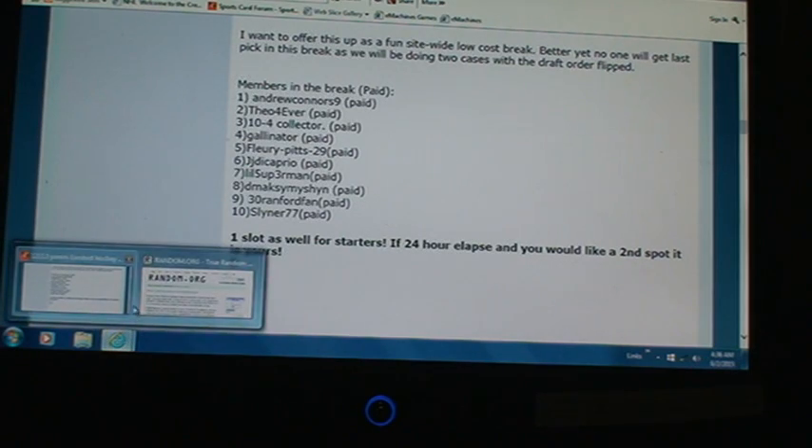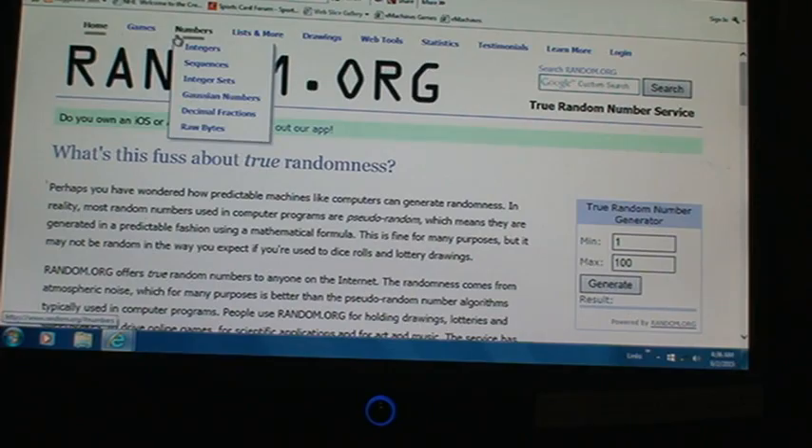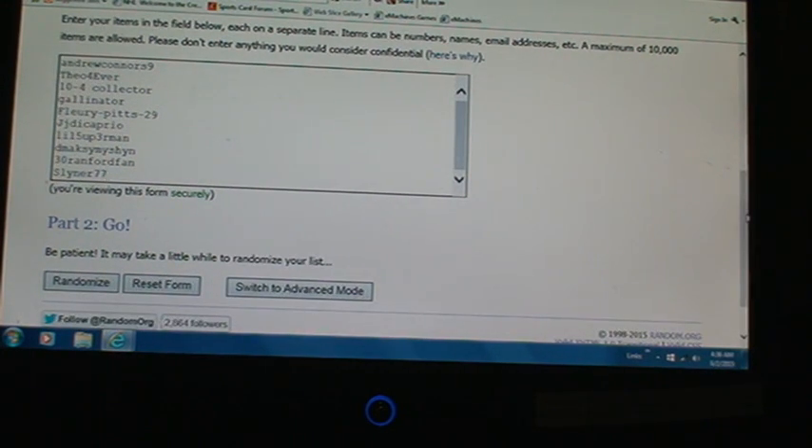I'm going to go over to random.org, which is what we always do. We'll go to the list randomizer — let's drop down here. There's the list randomizer. Click that, and then over here at the names: Andrew, Connor, Theo, Forever 10-4, Collector, Gallinator, Flurry, Pitch 29, JJ DiCaprio, Little Superman, Demaskman 30, Ranford Fan, and Sliner 77. I'll get ready to hit the Go button.